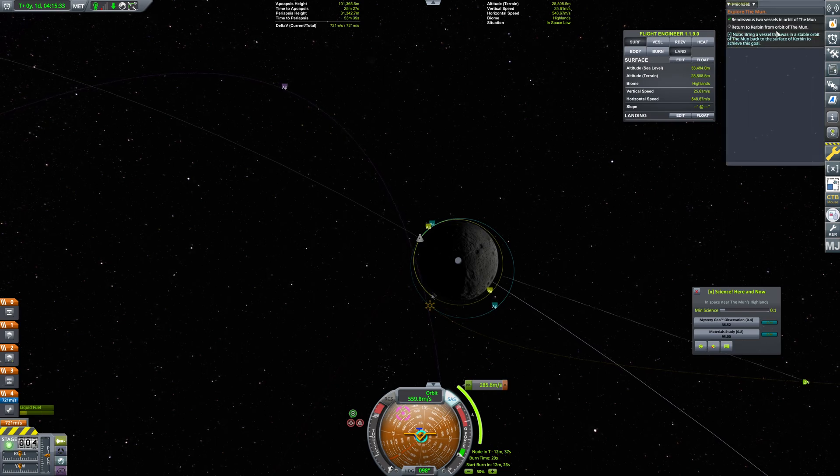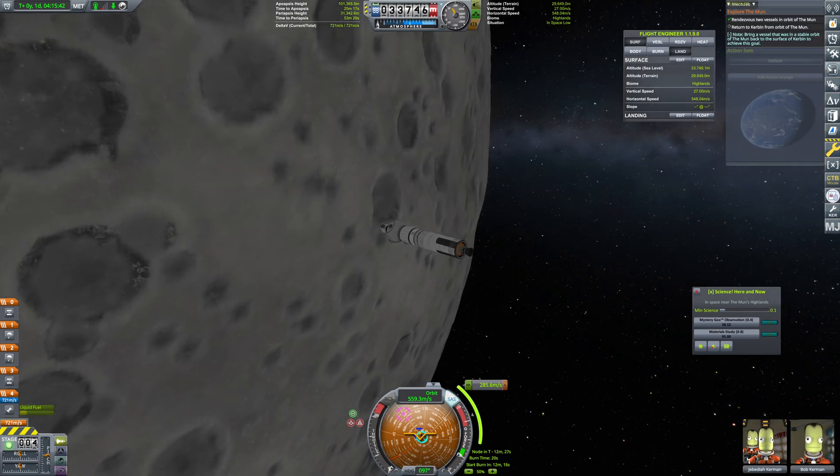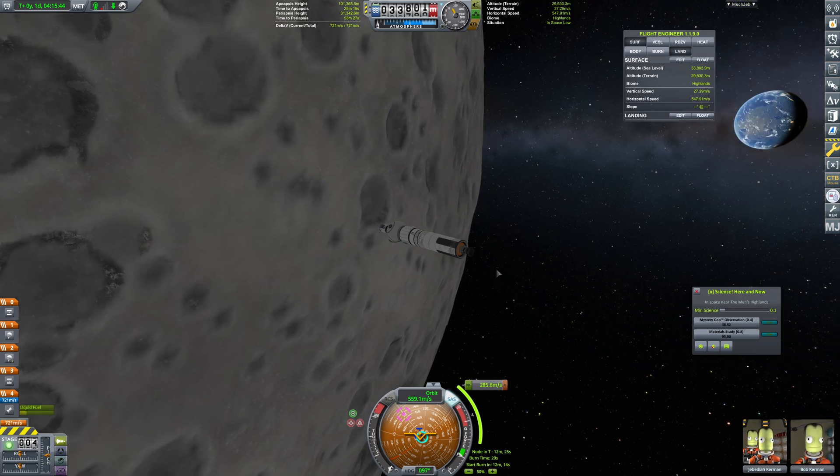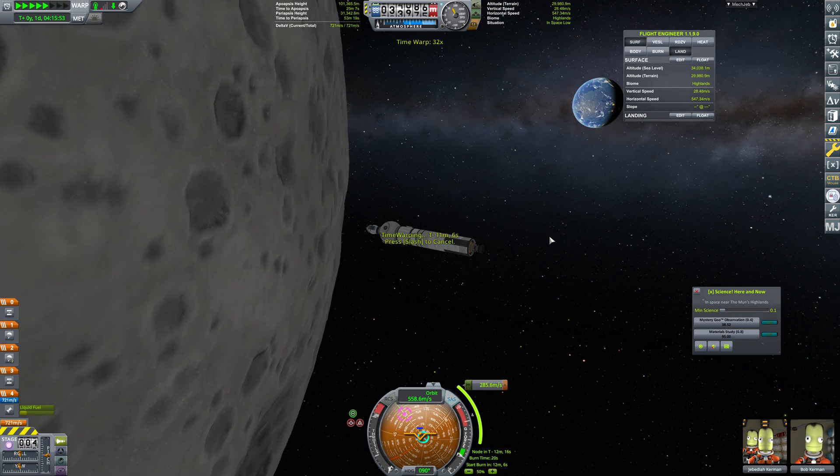We just need to return to Kerbin. The contract says 'return to Corbin from the orbit of the moon' — I assume that's just Kerbin. It does say Kerbin. So we're going to align here a little bit and warp for about 12 minutes.